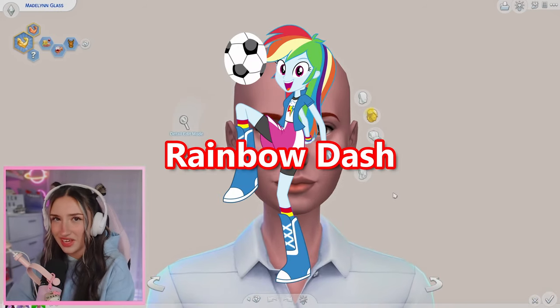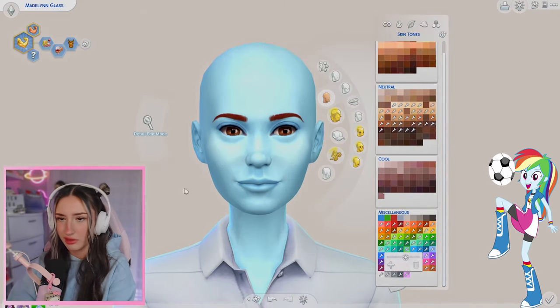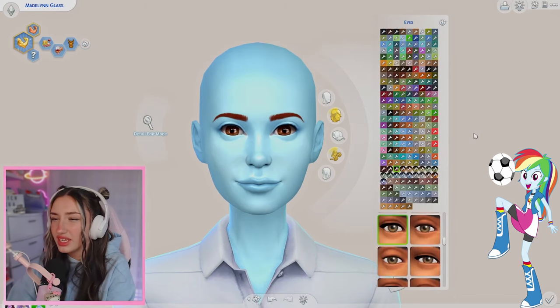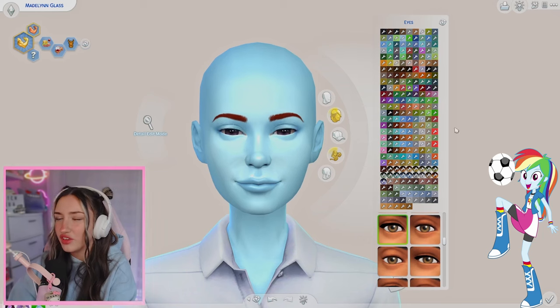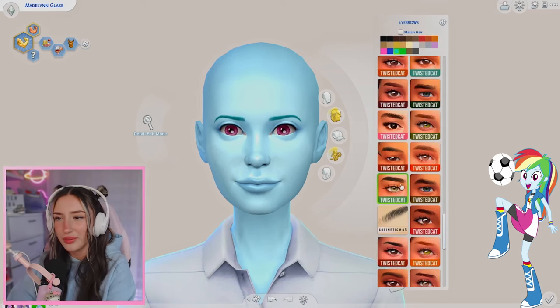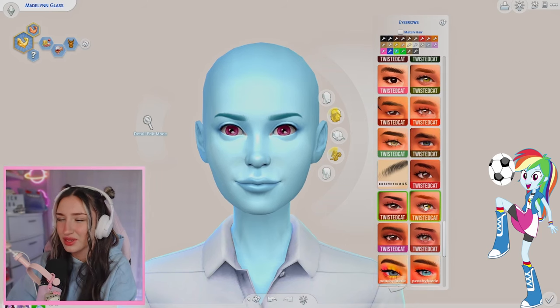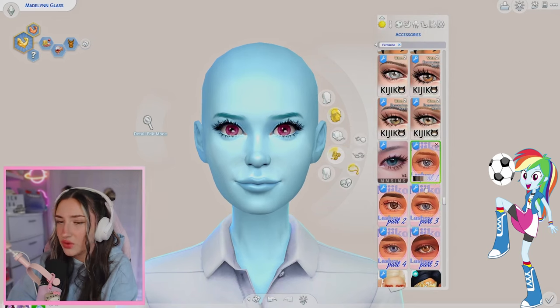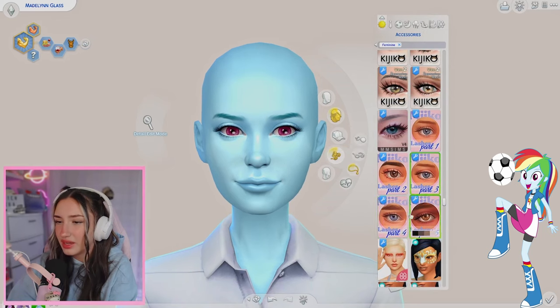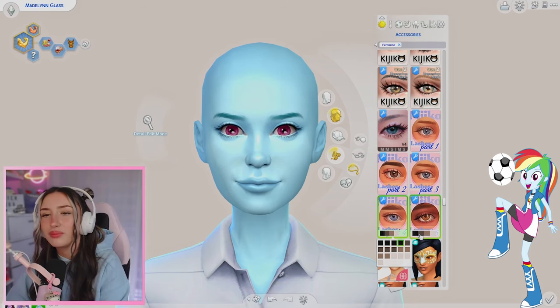Let's do Rainbow Dash. Obviously Rainbow Dash is a light blue color - I think this is actually pretty accurate, honestly. Rainbow Dash has like magenta eyes, which means we're probably going to be a little limited, but you could also pass her eyes off as like pink. This dark pink color I think is perfect. Despite Rainbow Dash's hair being rainbow, I think her eyebrows are blue, so we're just going to do some blue eyebrows. For lashes, I want to keep it a little more natural - I just don't think Rainbow Dash would really be bothered to put on makeup.